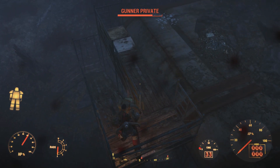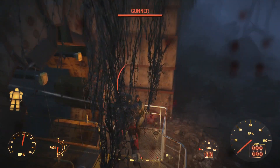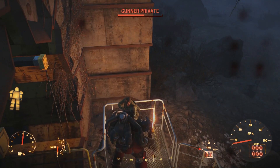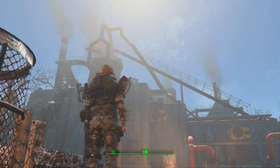Welcome back to Fudge Muppet. My name is Michael and today I'm gonna tell you how to get the shish kebab in Fallout 4. As many of you know, the shish kebab has been in previous Fallout games and it is a fire sword so to speak.